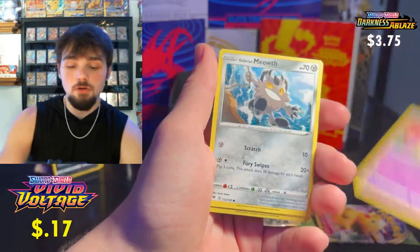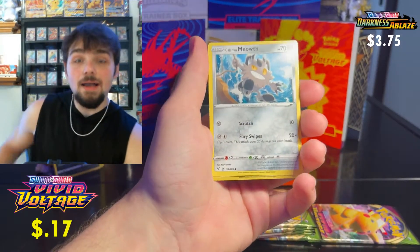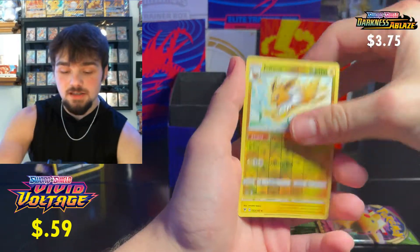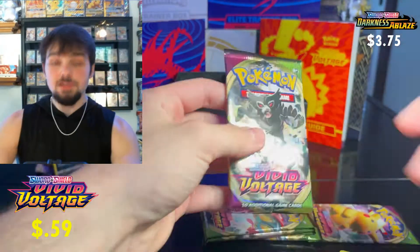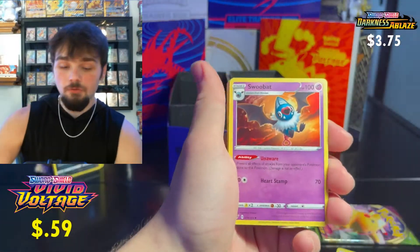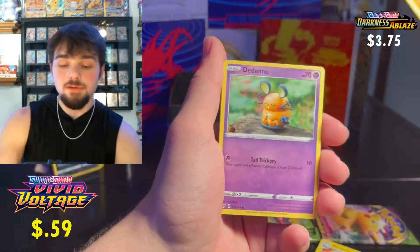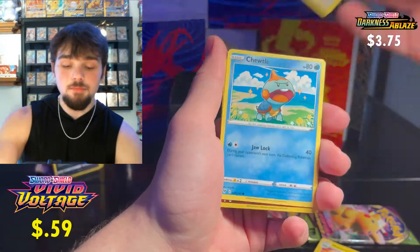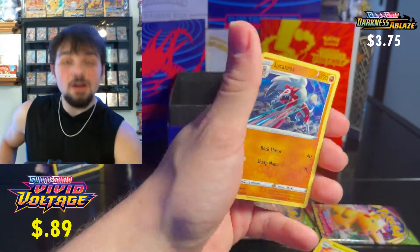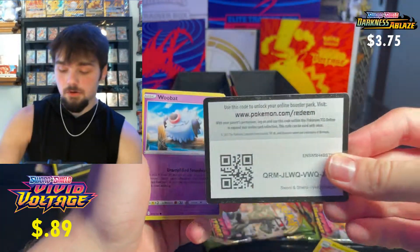My computer turned off — sorry about that, we're back. I need to change the setting so it stops doing that. Third pack: Jolteon reverse and a Manectric regular rare. Fourth pack: Kakuna — Kakuna Matata, shout out Pokerev! We get a Quagsire reverse and a regular rare Lunatone. These ETBs have been tough.